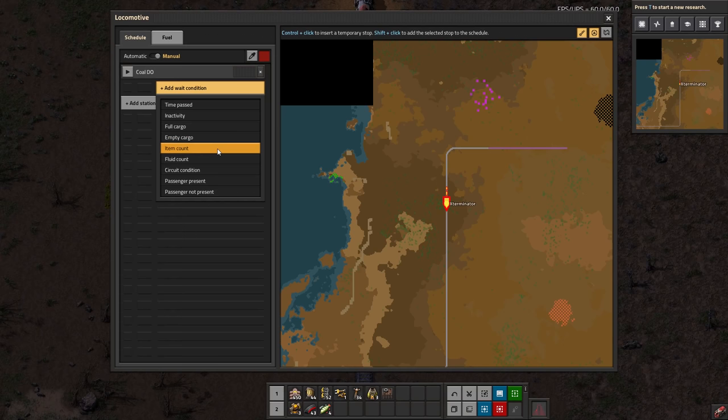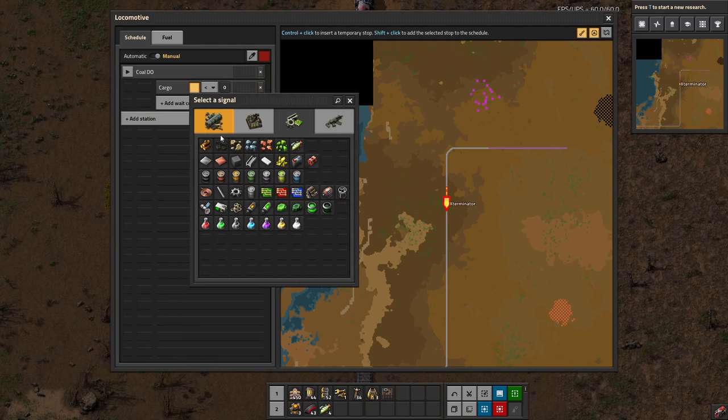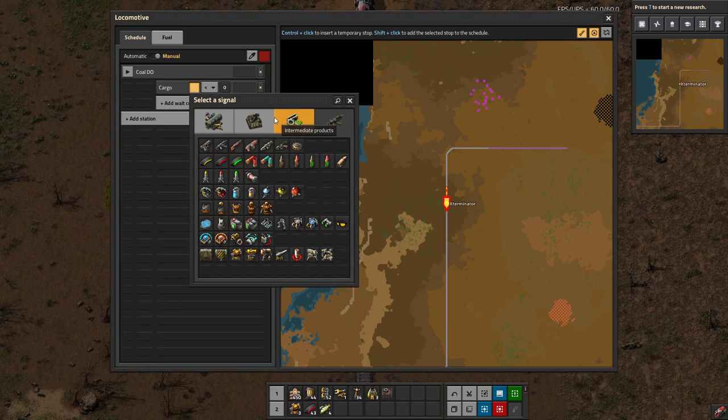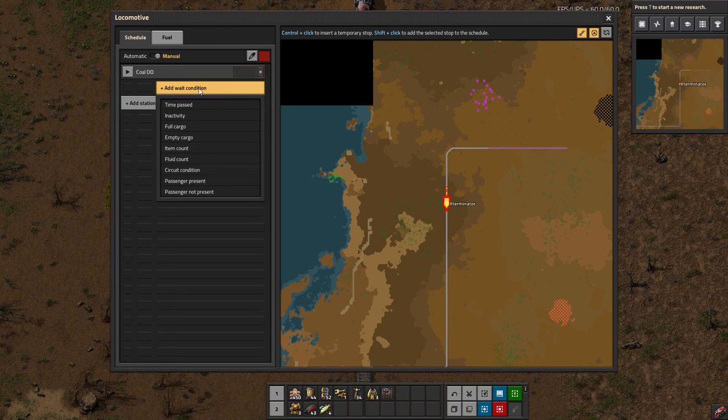Item count lets you base it off of just an item count - for example, stay at the coal drop-off until coal is less than a thousand in the cargo wagon, and it'll sit there until coal drops below a thousand. You can click on here, it'll bring up everything in the game you can base it on, just like the signals we went through with the combinators in a previous episode. Fluid count is exactly the same but with fluids. Circuit condition is a bit too complicated to cover now, but there are some really cool things you can do with it. That's like connecting the circuit network to the station.